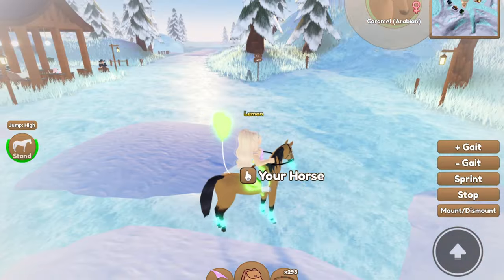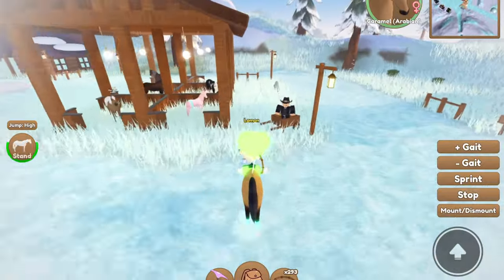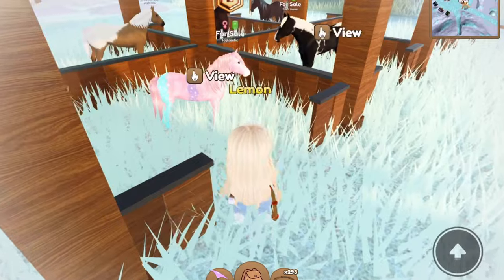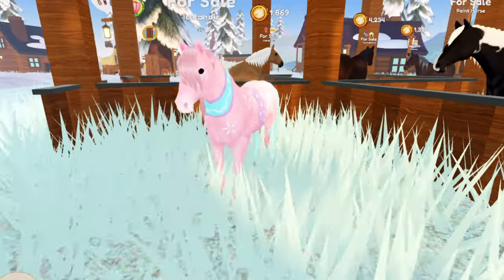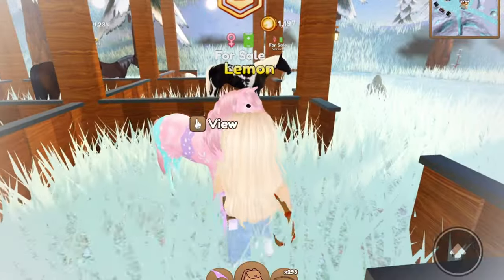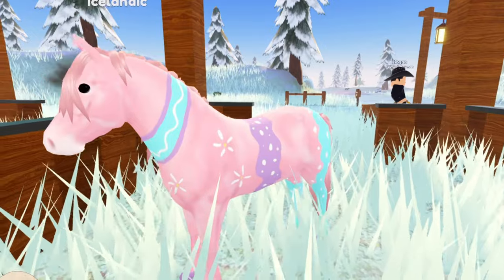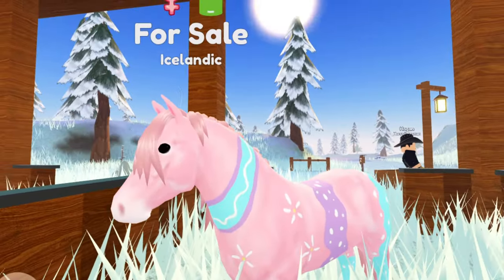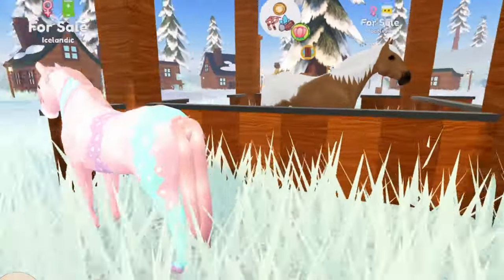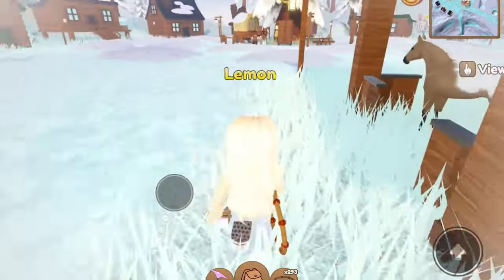Wait — the horses respawned! I looked at the chat and saw that the horses respawned. So this is what the Icelandic looks like — it's pink, purple, and blue. It's the Painted Easter Egg, and it does look like a painted Easter egg with a little neck thing. Definitely not what I was expecting, but it's still pretty cool. That is what the Icelandic here looks like.